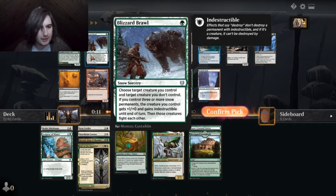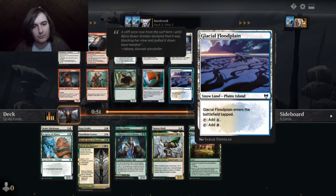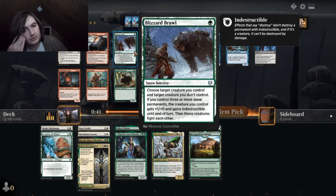Choose creature you control and a creature you don't control. If you control three or more snow permanents, the creature you control... oh, and then they fight. It has an animate — a roar when it enters the battlefield. Not bad. Control three or more snow permanents, the creature you control gets plus one and indestructible, then those creatures fight each other.